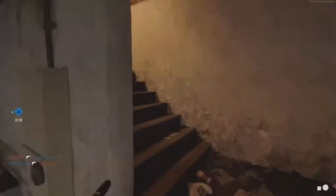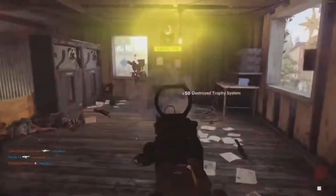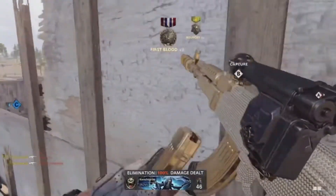An easy way to spot these field upgrades is to equip the engineer perk, so you can see this equipment through walls. That makes tracking and destroying them much easier.